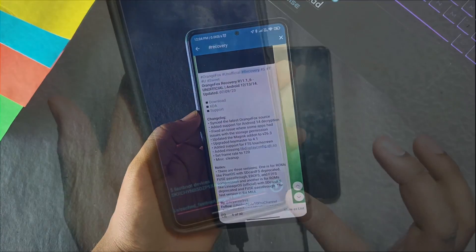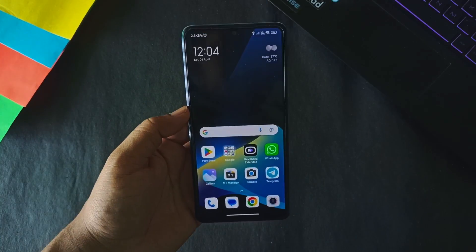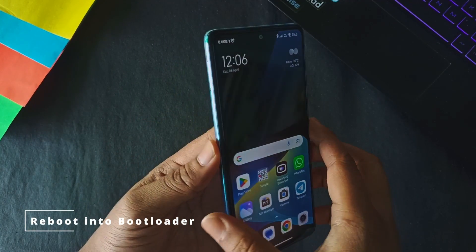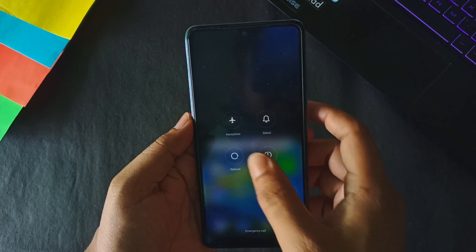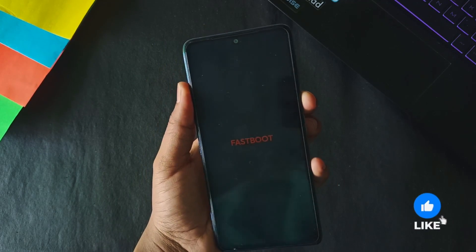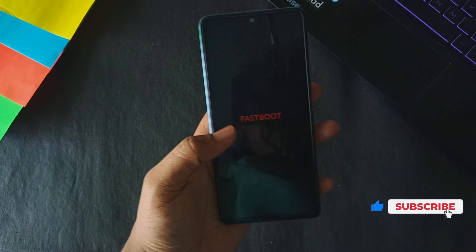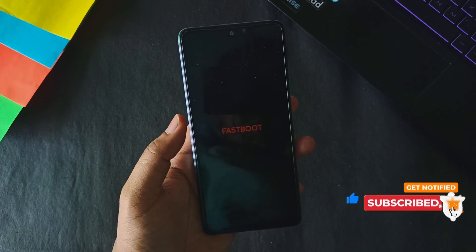To flash the recovery, first reboot the device into fastboot mode. Hold the power button, click on reboot, then hold the volume down button. After holding the volume down button for a few seconds after rebooting, you can see the fastboot mode automatically turns on — the device reboots into fastboot mode.